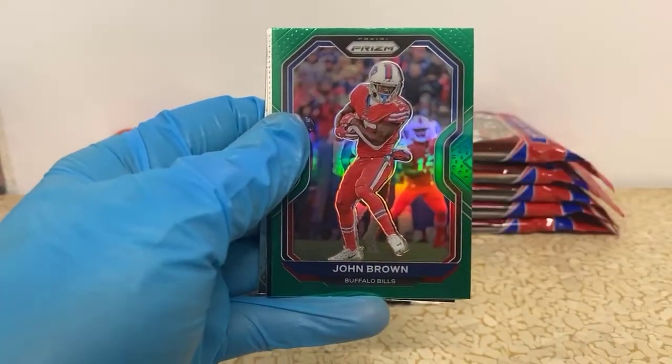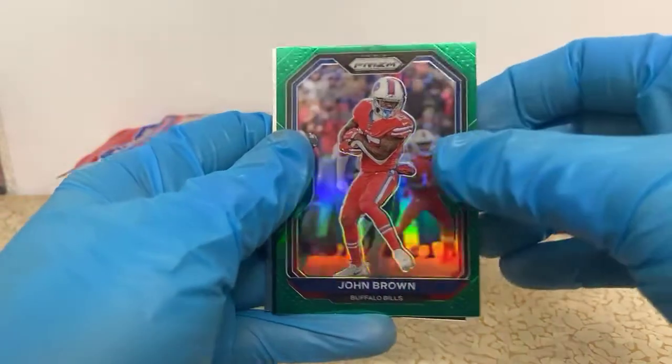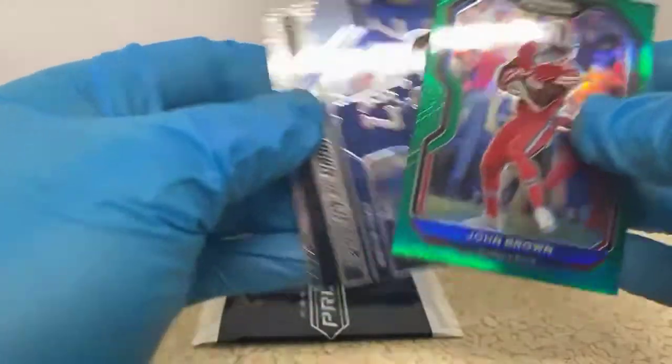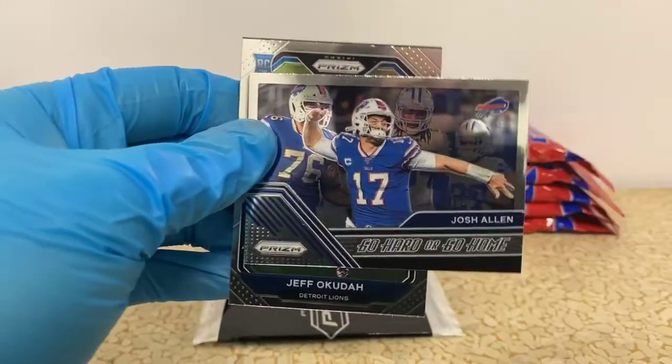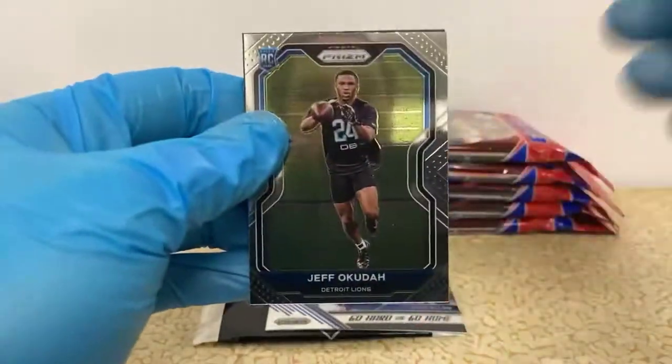John Brown is our green for the Bills. I want to see some green rookies — those are kind of hard to pull. Got a nice Go Hard or Go Home Josh Allen for the Bills, and Jeff Okuda.